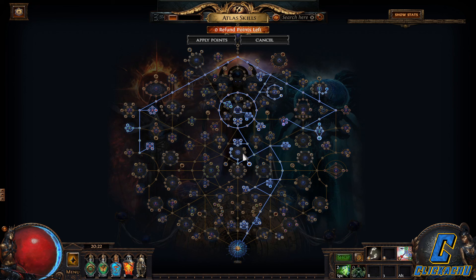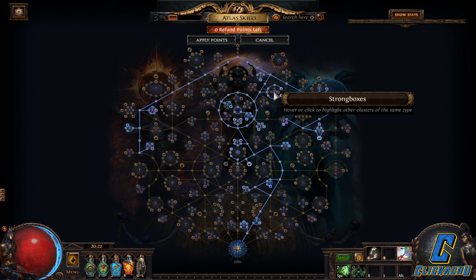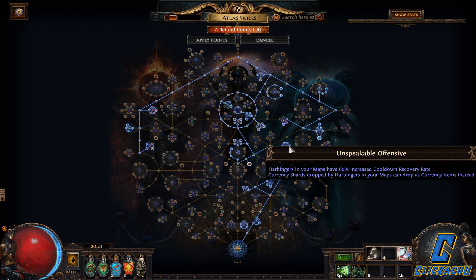Now let's discuss the Atlas. Since I'm using Fortune Favors the Brave I picked the Shaping the Valleys notable, so when I use Fortune Favors the Brave I'm getting a 10% increased quantity, rarity and pack size. I have almost all of the Strongbox notables except the one that duplicates maps. I have all of the Harbinger notables.